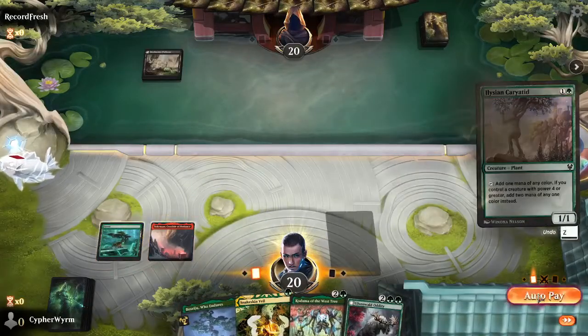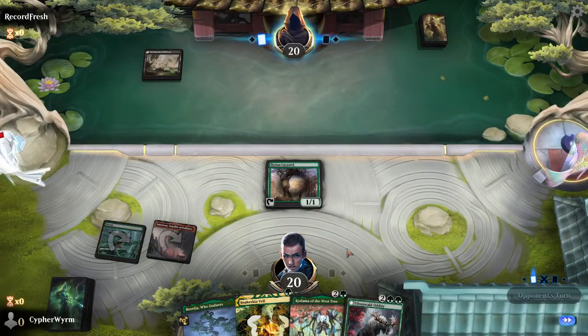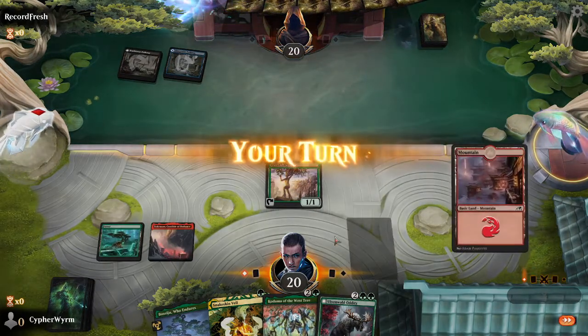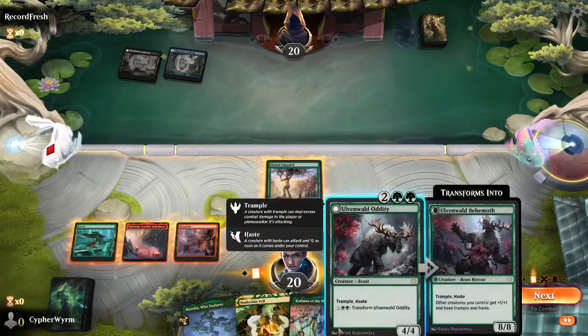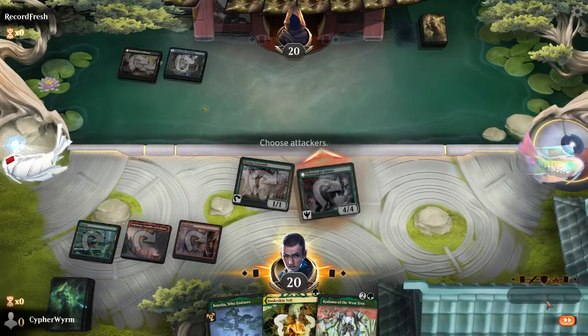Play Sokenzan, play Elysian Carry-Added, play a Mountain. Play Uwenwald Oddity going for four.